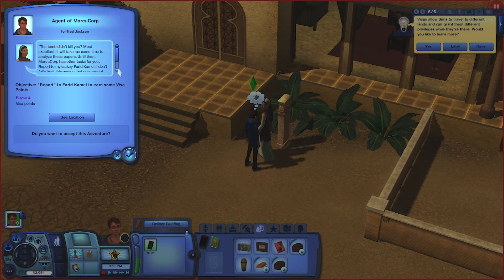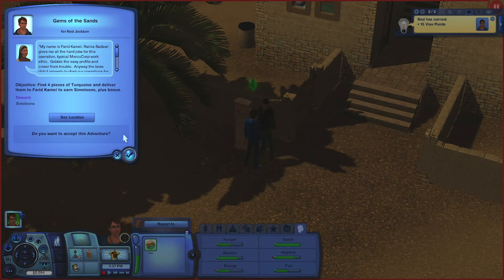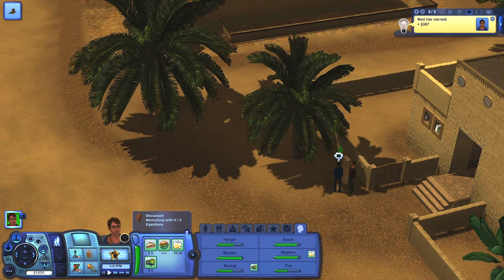Next up is to report to Furry Amal for the next quest. Next up is to find pieces of turquoise around the map. Once we're done we're going to send it to Furry. Next we have to discuss more QCorp with Egyptians to find out more about the details. Unfortunately Ned's trait as a loner is going to work against him because he's going to have to interact with a lot of people.